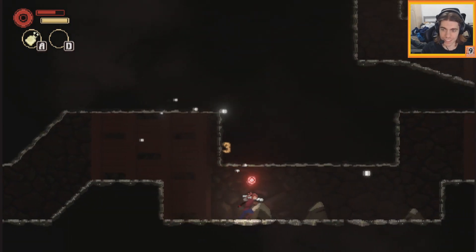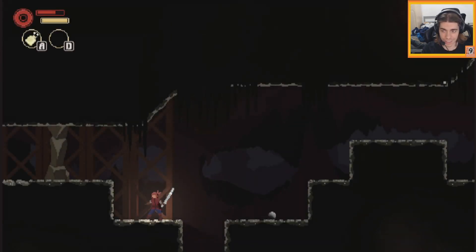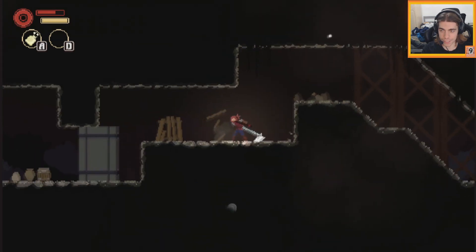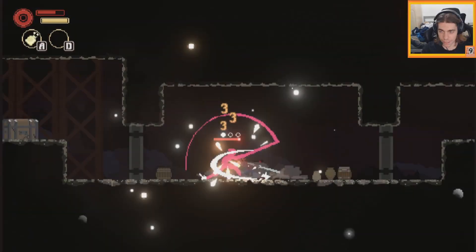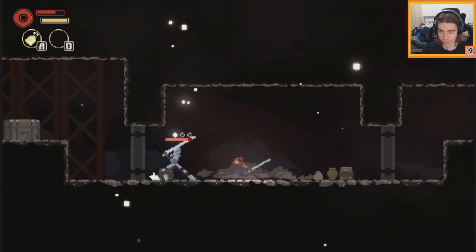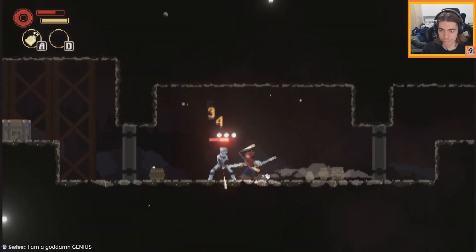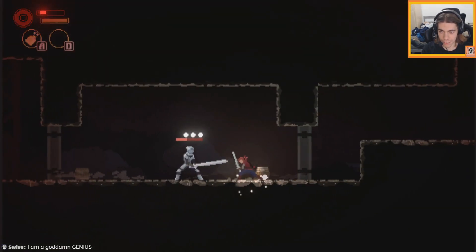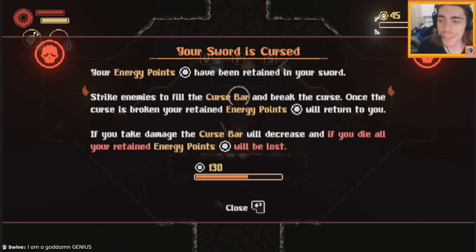There's a lot of stun there - I can easily get them out. Not sure where we're going. He is strong - he requires three parries but I got him. I tried to quickly heal but that didn't work out. They got me there - I'm a goddamn genius.